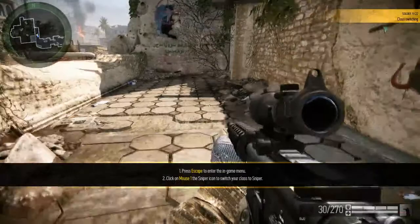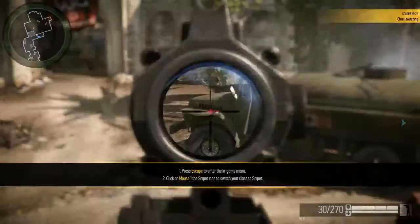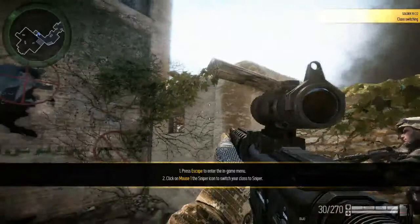There are four combat classes. Rifleman and sniper are available now, and engineer and medic become available when you acquire more experience. Each class has unique equipment and skills. Switch to the sniper class.